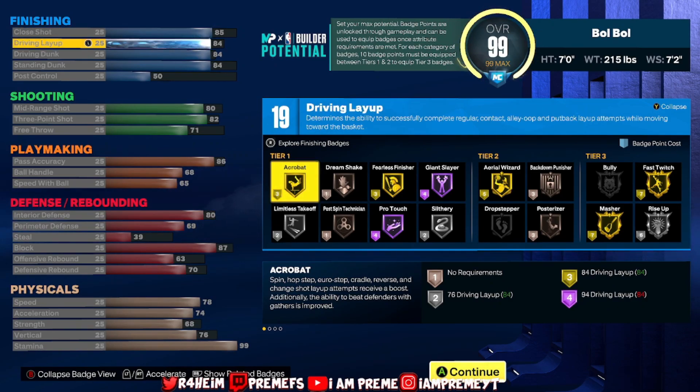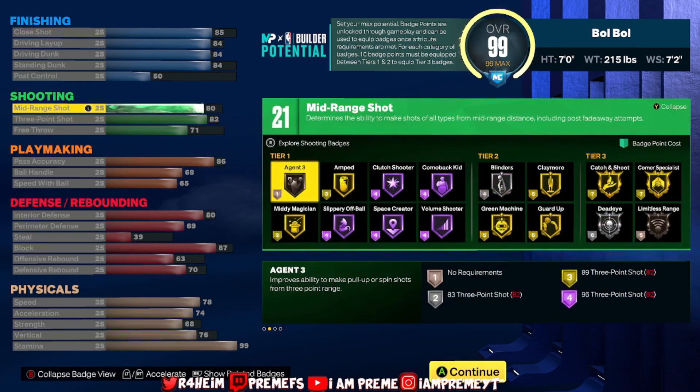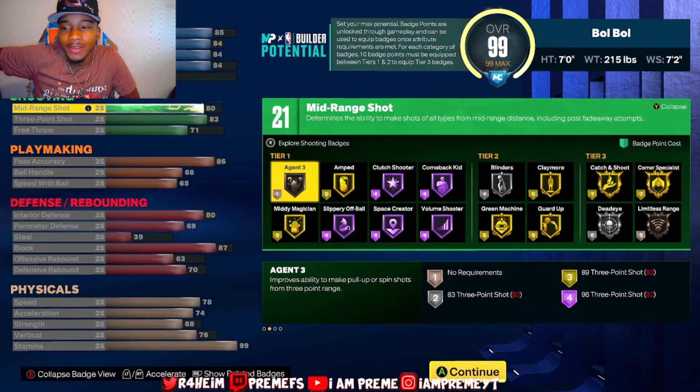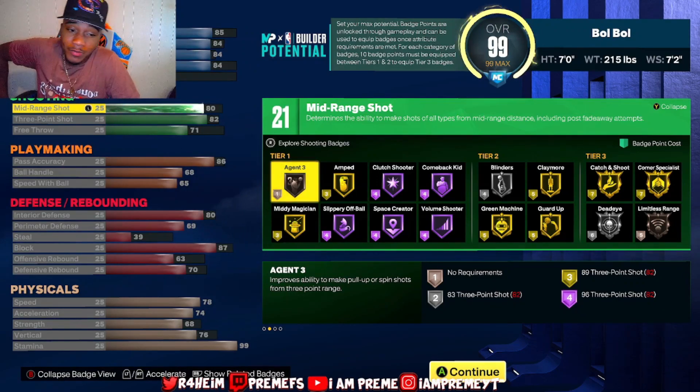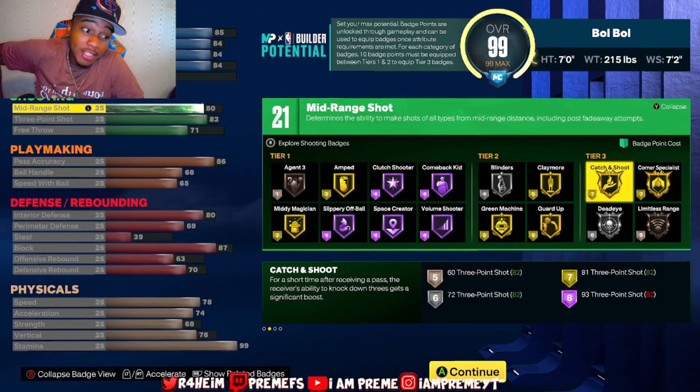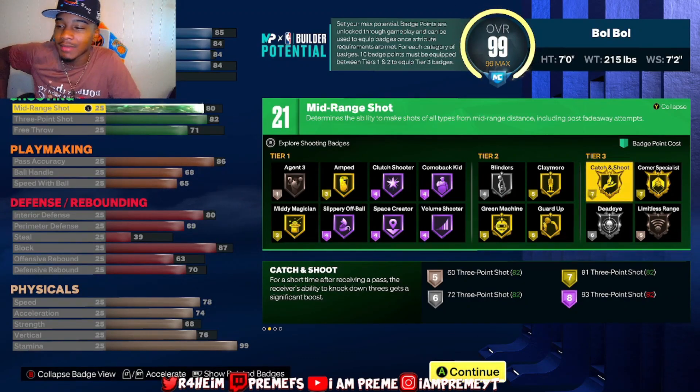Going to the shooting, you have 21 shooting badges: 80 mid-range, 82 three-point shot, 71 free throw. This is my favorite part of the build, honestly — 82 three-point. That's gonna rock out in 2K. You got Mini Magician Hall of Fame, Slippery Hall of Fame, Space Creator Hall of Fame, Volume Shooter. However you want to spend your badge points on being a shooting badge — three badges, seven points — that is really insane, bro.